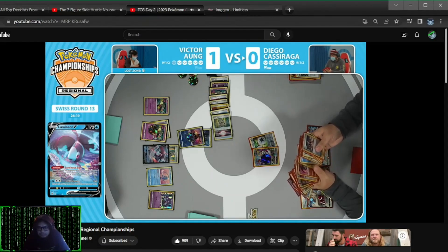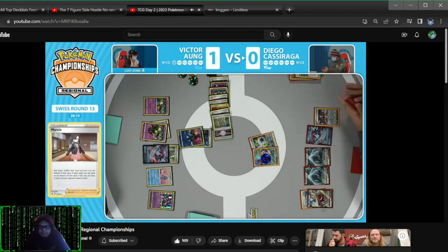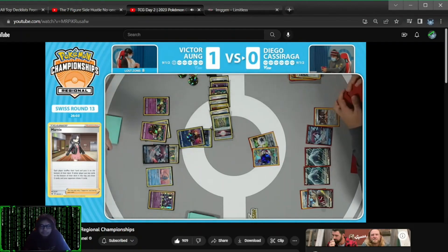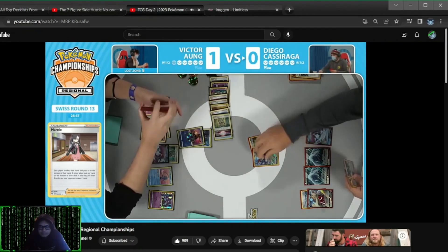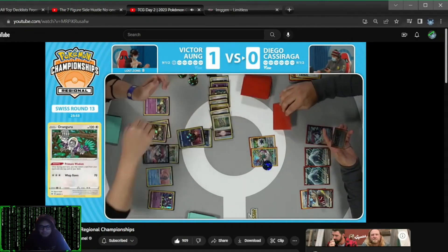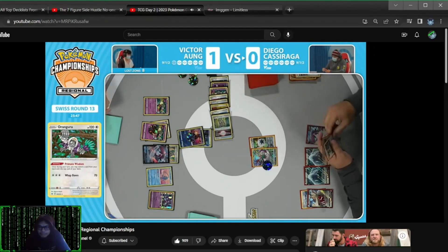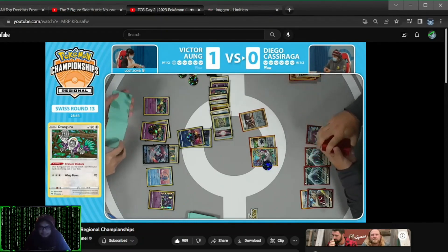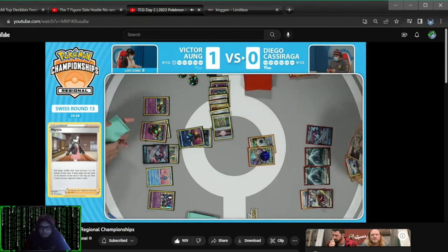His only option is to search for a Pokemon. Looks like Diego did opt for the Quick Ball, and Lumineon was on top of the deck. Now we'll be able to Lumineon sign for a supporter. Most likely going to get Professor's Research, maybe Marnie. You do want to kind of disrupt the hand a little bit. There are two Marnie in the list — one's prized. So just one left. At this point you do need a few things to go right.